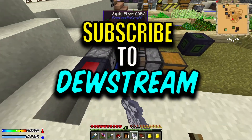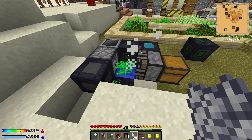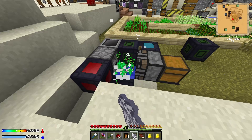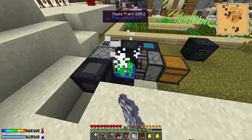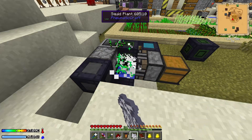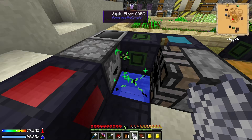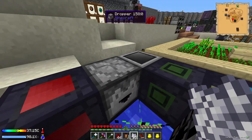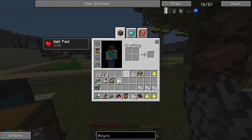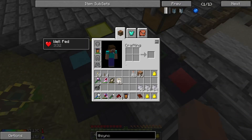We can come over here and if we need seeds I just have to sit here and spam right click. Once it starts running it's a lot faster — it can do everything, I don't have to place anything or do anything. It'll break it at the perfect time. We can pick up the seeds — we got five seeds there, so that's a profit. We've also got seeds within the actual droppers that get stored.